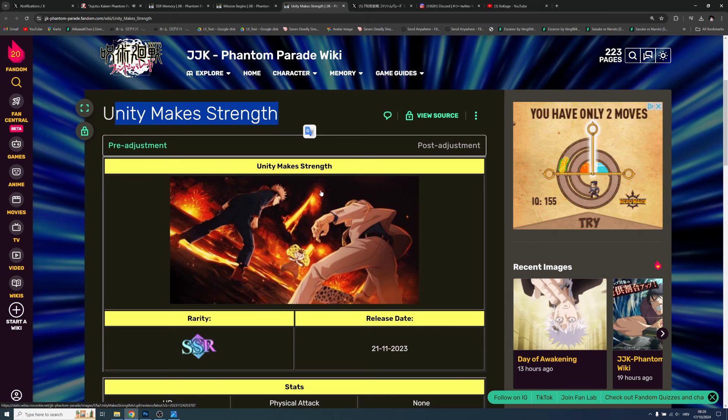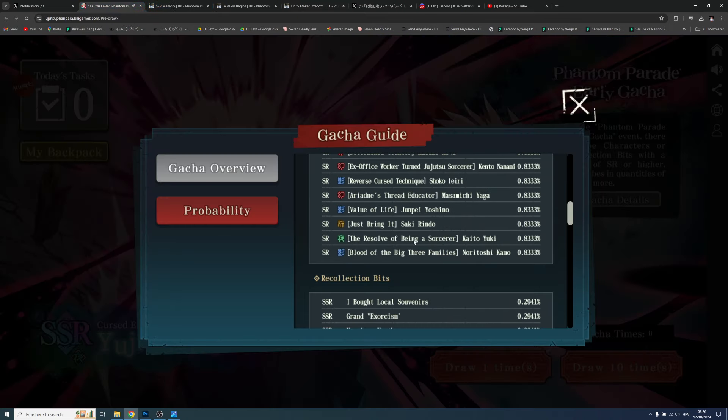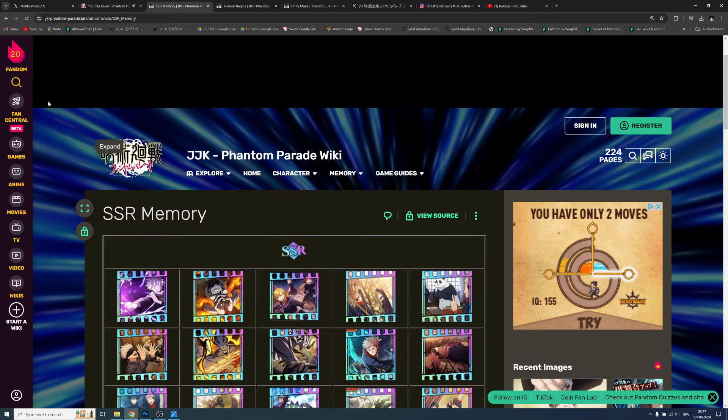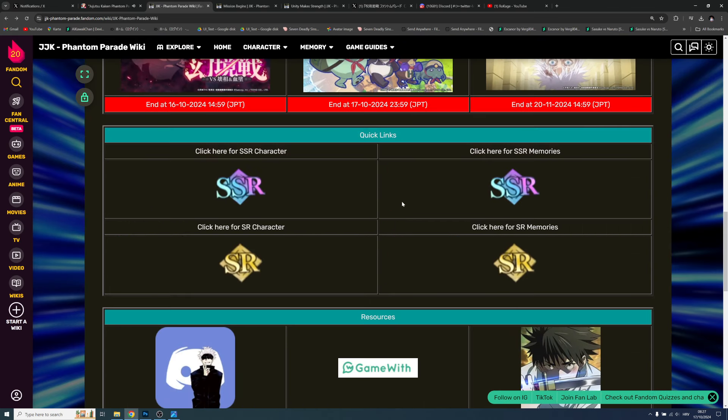Let me know in the comments which other recollection beats you'd recommend, so other players can see your suggestions. Those are my two top memory card recommendations, especially Mission Starts. Now let's move on to the most important part: the characters.